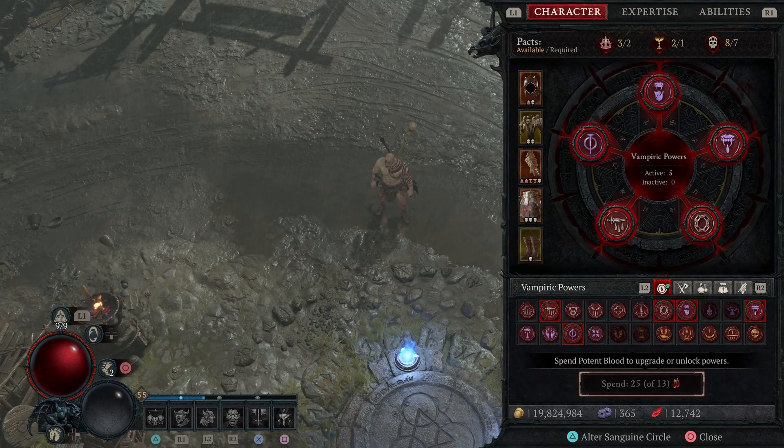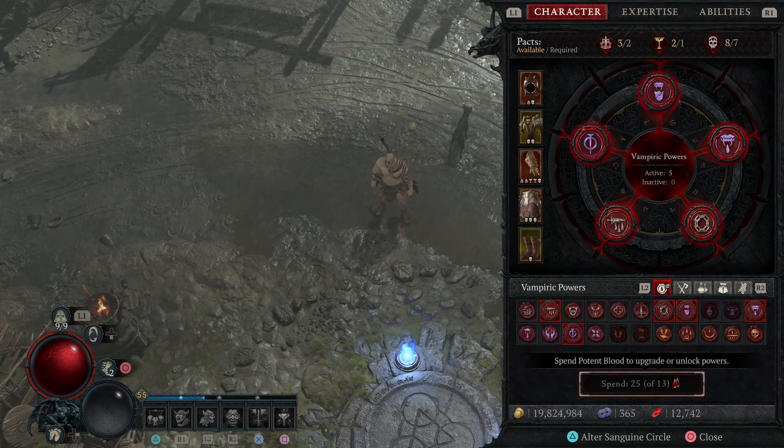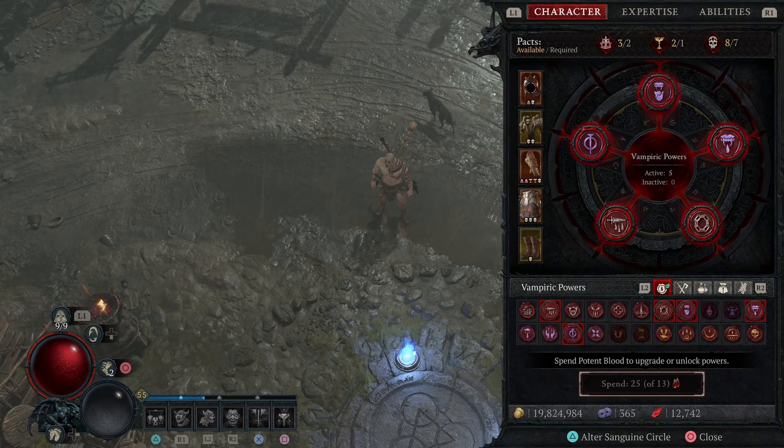The first tip I've learned is from the vampiric powers. In my opinion, this season is the best for Hardcore because these powers are just so overpowered at the minute. They work with any build — I'm enjoying the Barbarian and the Druid because I quite enjoy the heavy hitters — but any build, Sorcerer, Necromancer, they're all good with these powers.